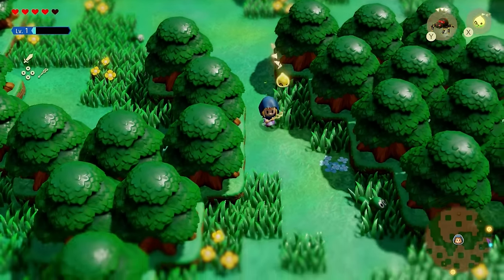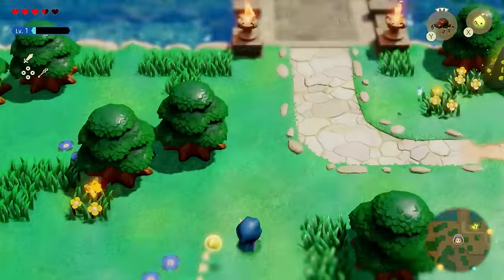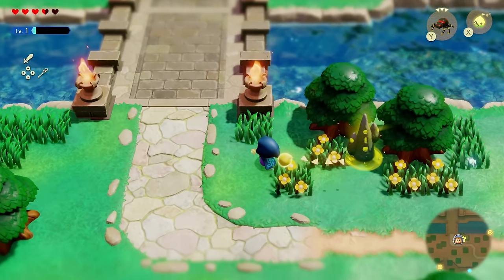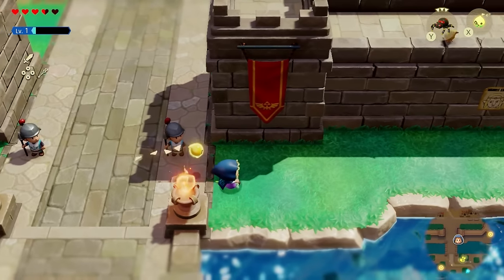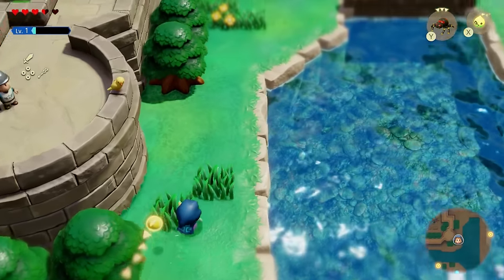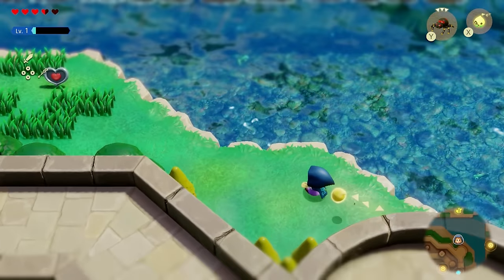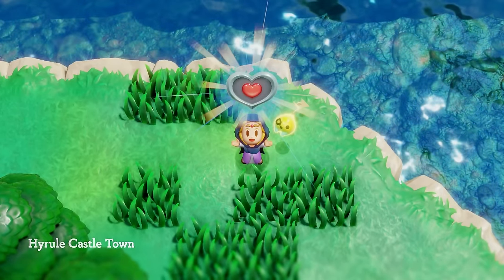You can then exit out of this area. From this location, follow this road and make your way all the way up to the Hyrule Castle Town warp point. There is a waypoint here so activate that while you're here. You can then enter towards Hyrule Castle, cross the bridge, go to the right, rotate around, and you'll find another heart piece just sitting here.